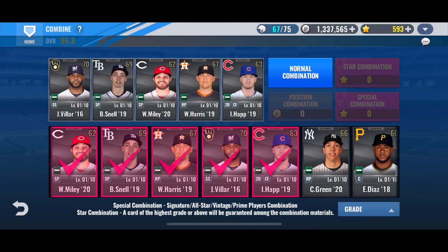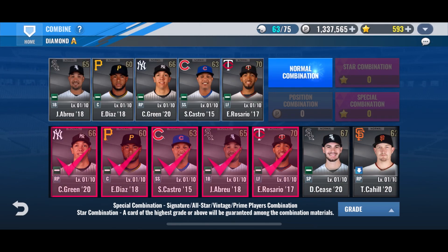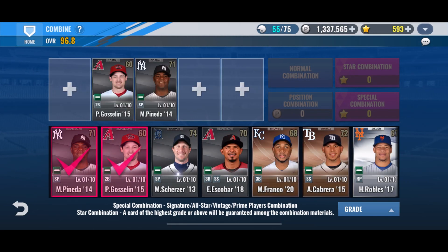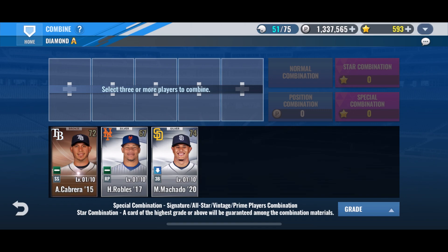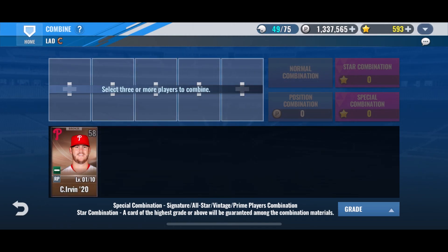Let's do some more combos. With mostly normal players and bronzes, I doubt we'll get any shuffles from this either. We got a Machado right there — let's go ahead and combine those. I'm going to do the rest of the packs; we've got 30 left. I'll clear some more space and then we'll be able to finish this combo video off.